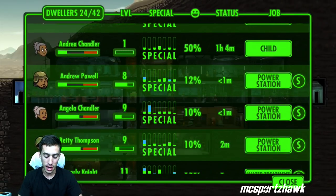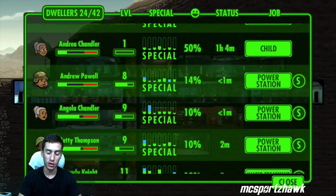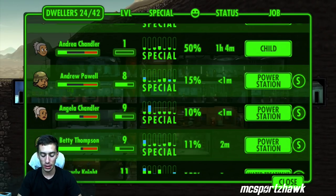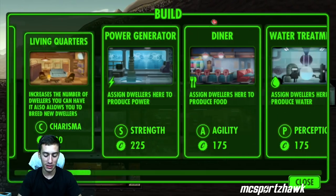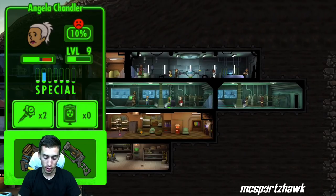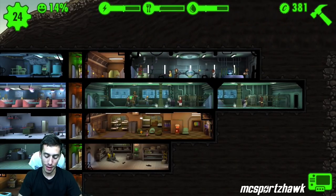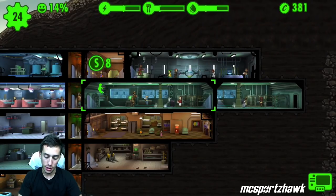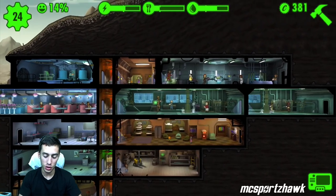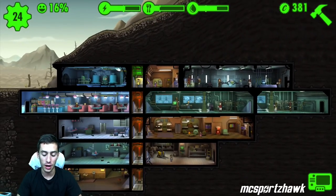If you go on the right and see the job listed as S, you want a person with high S. Betty Thompson is in a good spot right now. Angela has really high P — the blue bar shows what weapons and outfits give that person, while green is what they already have. Angela's got an outfit giving her a lot of P, which is perception, and water treatment uses perception. So we should move Angela from the power station to water treatment because she's got seven P. Switching people based on their best stats will help build production a lot quicker.